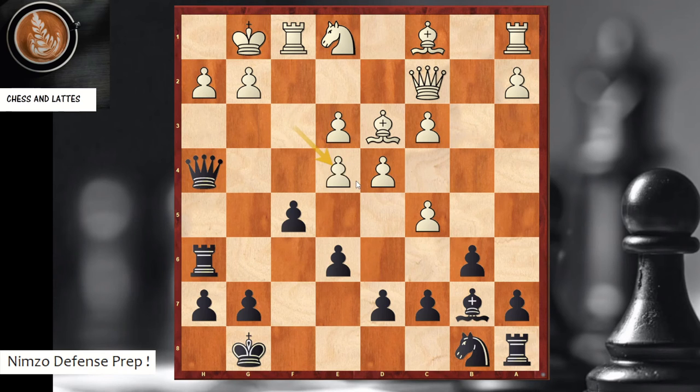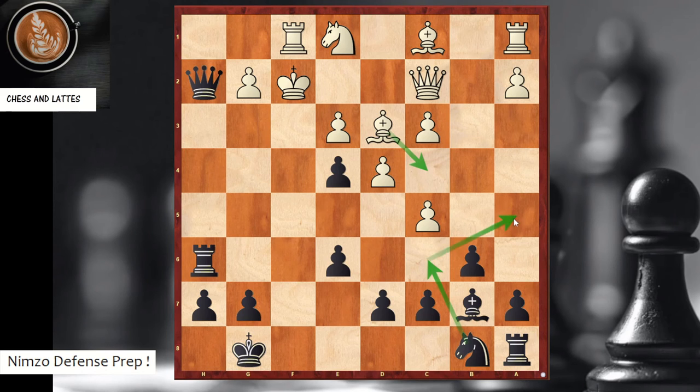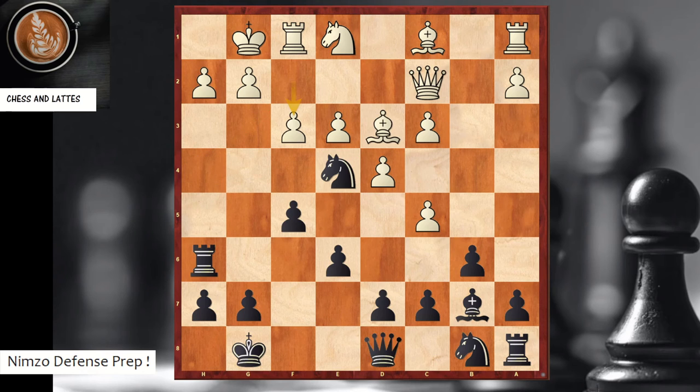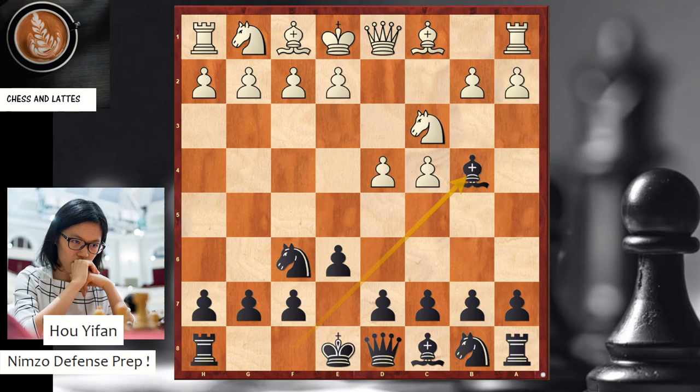White took on e4, but after taking back black has a winning position. In the game bishop c4 was played; black did knight c6, knight a5, followed by rook f8 — a strong move. If white had taken, queen h4 is a double attack winning the bishop. Again on f3, the key move was queen h4 with a winning attack — something to remember.